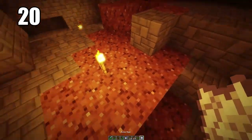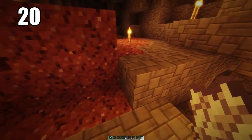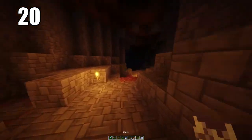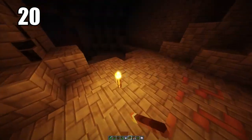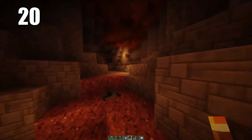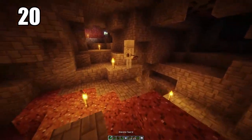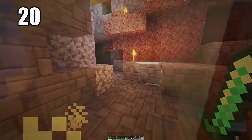Tip number 20: bringing some seeds and even bone meal into caves is always a good idea, especially if you're going to be doing some extended mining and not leaving for a very long period of time. If you have bone meal, some seeds, maybe some mushrooms, you can actually grow some food down in the caves where you have some dirt. It's one of those things that's better to have and not need than to need and not have.